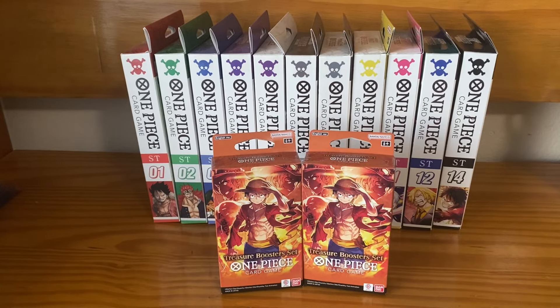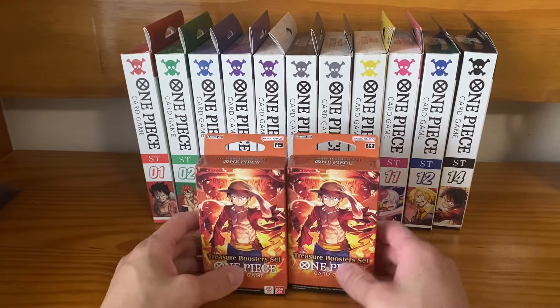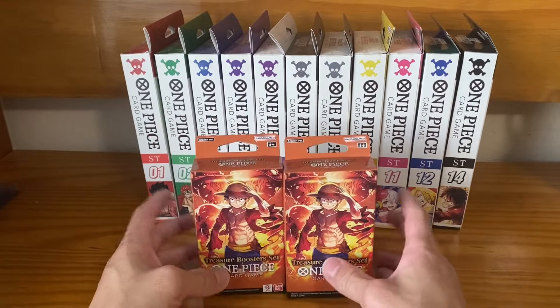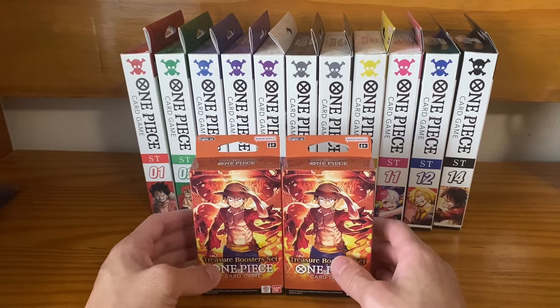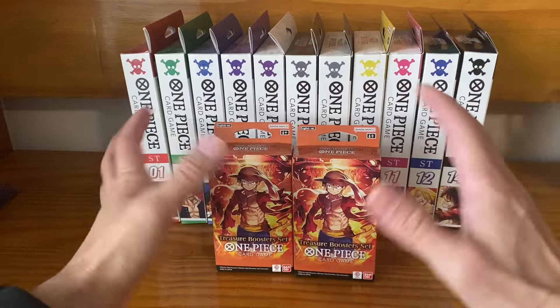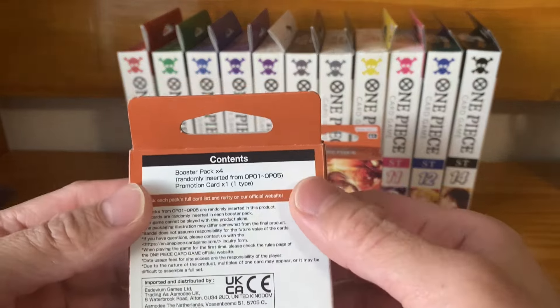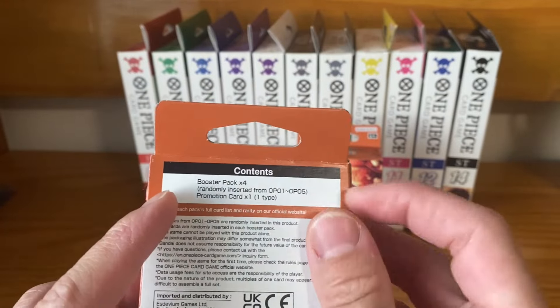What is up, welcome back my fellow card boarders — good morning, good afternoon, good evening, wherever you may be watching from. I picked up these new One Piece Treasure Booster Sets at Walmart in stores. These were about $21 something a piece, so after tax you're looking at maybe $23-24. I got two of these, so probably looking at $45 for both — pretty pricey but actually pretty good for the price, I would say.